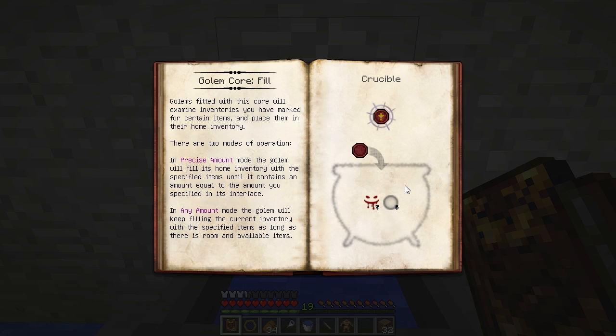The fill core puts things into an inventory, and you can either put a precise amount, or any amount, which means it'll just keep stuffing it as much as it can.